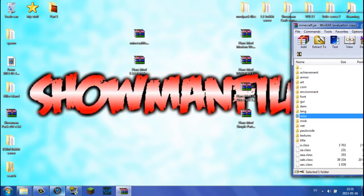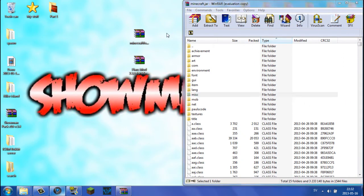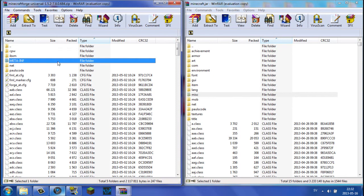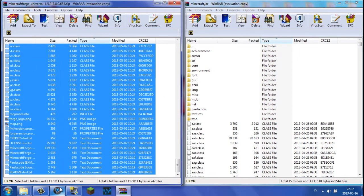Go ahead and delete the META-INF file, because this will make the game crash unless you delete it. After deleting it, drag the minecraft.jar to one side of the screen to fill about 50% of the screen. Then open up the Minecraft Forge file we previously downloaded and drag it to the other side of the screen. You'll notice there's a META-INF in the Forge file too — do not delete that one, because Forge is not allowed to distribute Minecraft files due to Mojang's copyright.